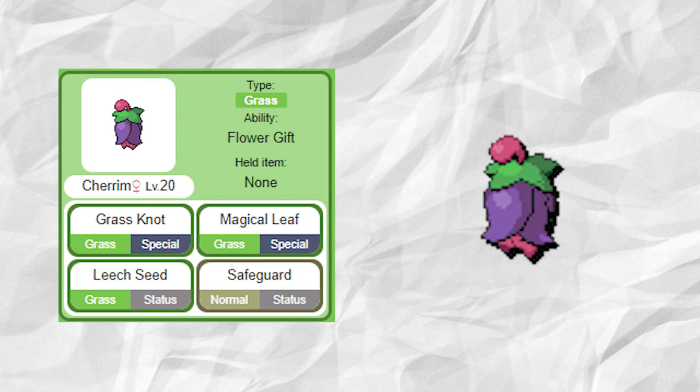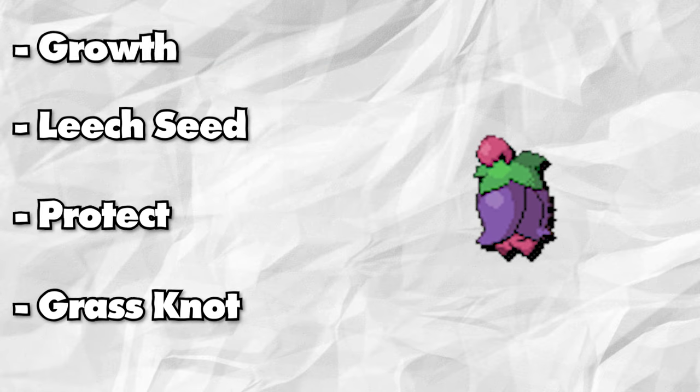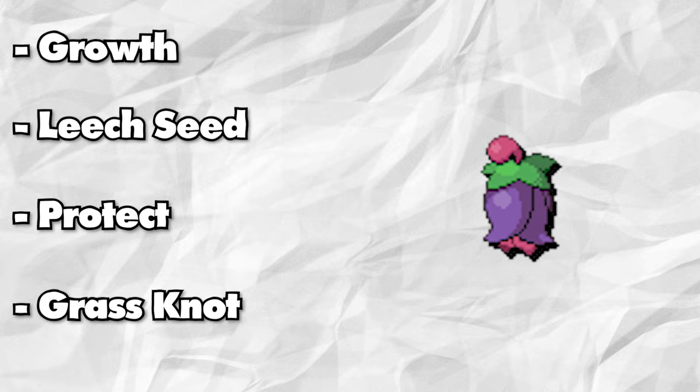Next up is Cherrim, and its moveset will change from Leech Seed, Safeguard, Grass Knot, and Magical Leaf to Gro... Leech Seed, Protect, and Grass Knot. The nuisances of Leech Seed and Protect adding this can be annoying, but only having grass coverage makes Cherrim much, much easier to deal with.